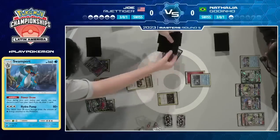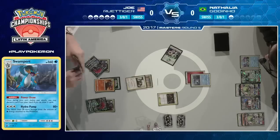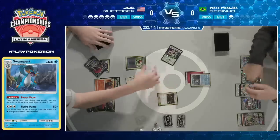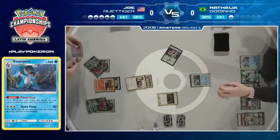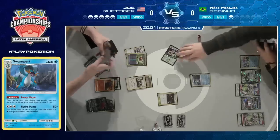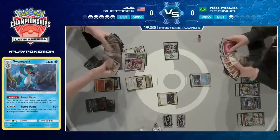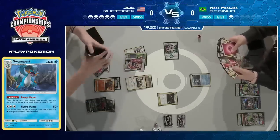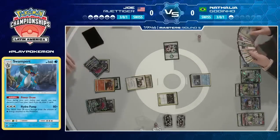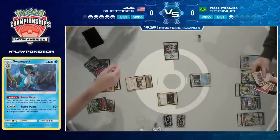Joe has another Crushing Hammer in his hand. He's going to start counting that deck — he knows he's getting there. If she couldn't find the energy last turn, the chances are he's in a good position. If he can Crushing Hammer for heads, he's going to feel very safe. He's flipped very nicely. Plumeria, Crushing Hammer, and Team Skull Grunt as well — he's just putting on the pressure. And Natalya, as we said, we've seen through the deck and she can't win. There we go — she finally concedes that first game. Very long. You can see Joe slump back in his chair with a big sigh of relief that he was able to clinch that win.